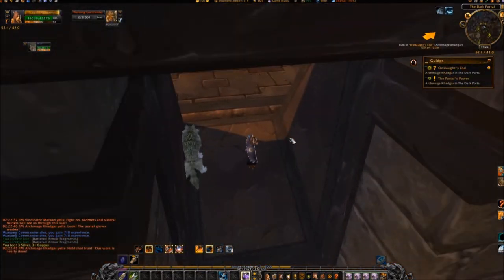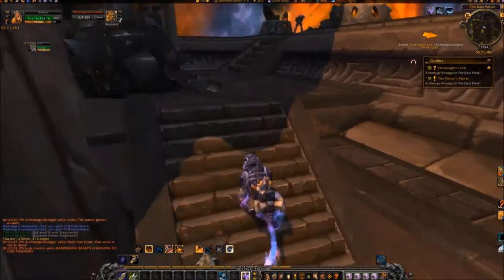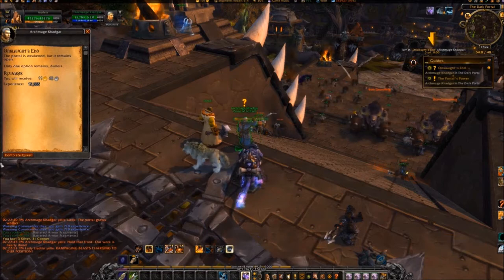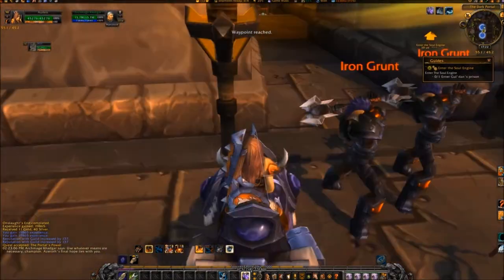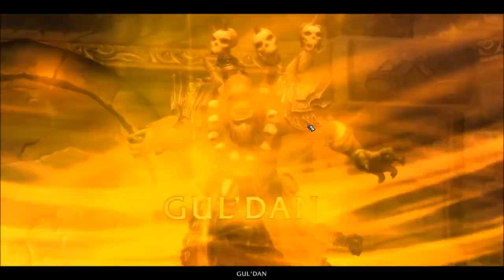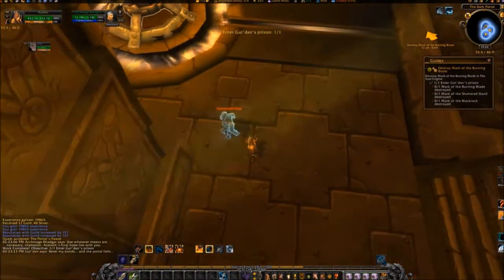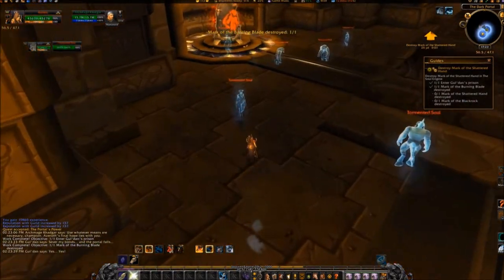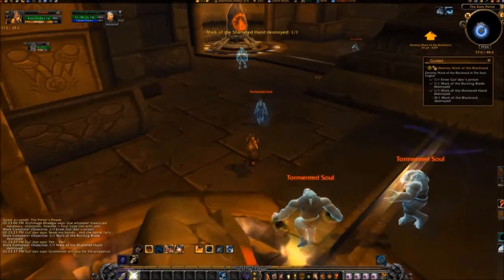Exit the structure and go back to the Dark Portal and turn the quest in. Accept 'The Portal's Power.' Travel to the underside of the Dark Portal. Click the Mark of the Burning Blade at 55, 46, the Mark of the Shattered Hand at 57, 48, and then proceed to 56, 50 and click the Mark of the Black Rock.